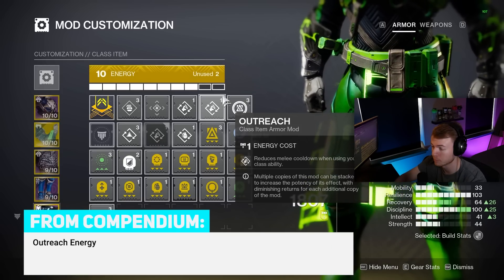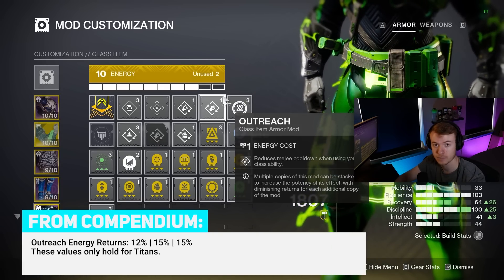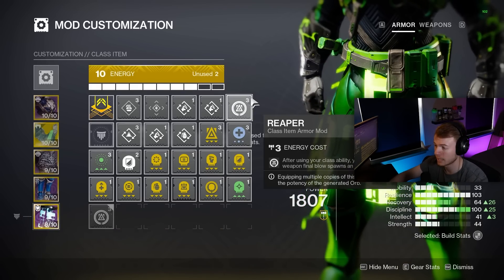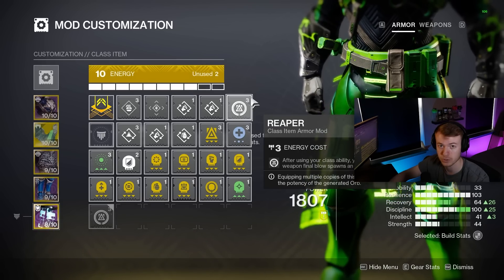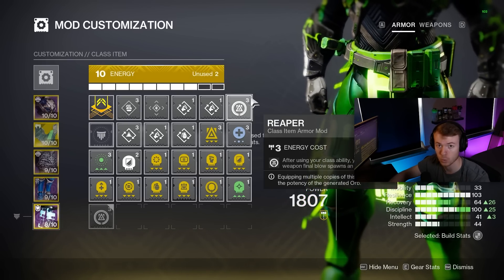I mentioned I was spamming Thruster with the build, and the reason for that is because we have on double Outreach. So anytime we use our class ability, we get energy for our melee straight back. Finally, I have one copy of the mod Reaper. Anytime I use my class ability and then get a weapon final blow, that drops an orb of power, which combines with Arc Siphon when using Forbearance. Then I pick those up and get more energy back.